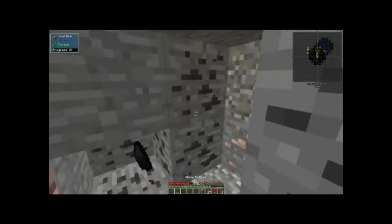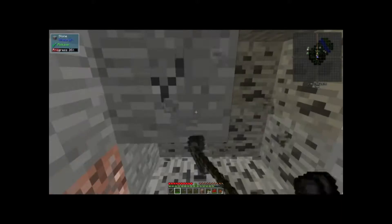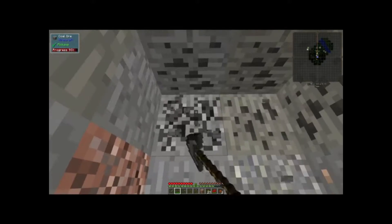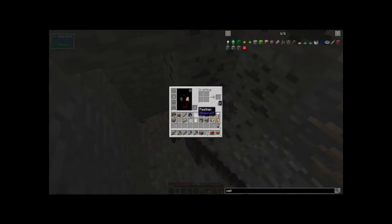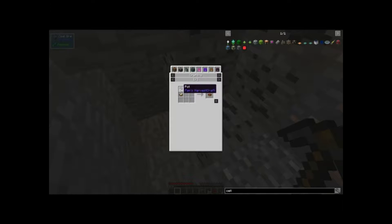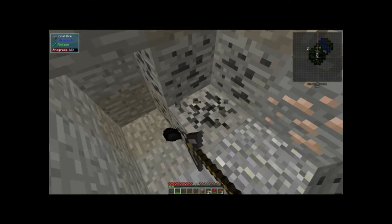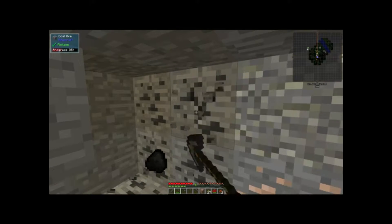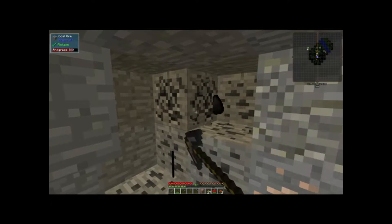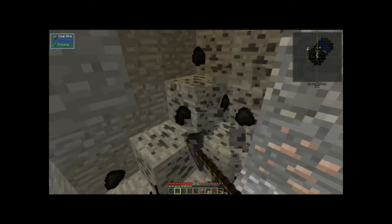Let's have some tomato soup. My main crop is probably going to be tomatoes because I can make tomato soup out of just tomatoes. Tomato soup is made from tomato, pot, and stock — and I can get stock from tomatoes. So that'll probably be my main food source. I'm going to definitely plant some more once I mature.